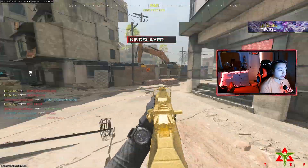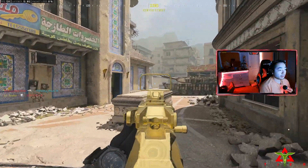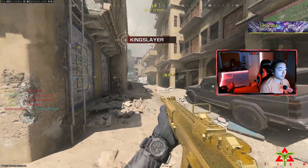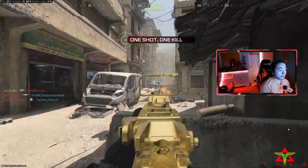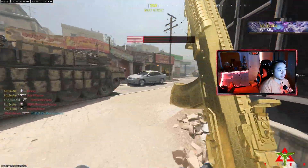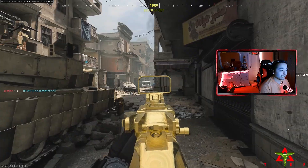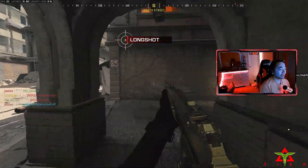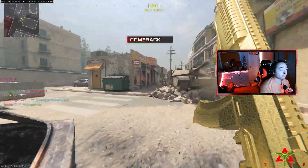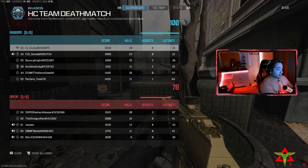I'm just gonna do what they do — I'm gonna camp. Did the spawn just flip? Coming up for their old spawn right now from central. Clutch over here. Y'all going crazy. No, why did I mount? Keep pushing them back. I missed that — I threw my controller down, I didn't give a shit.